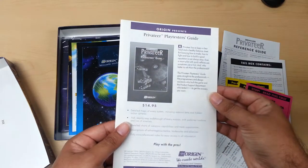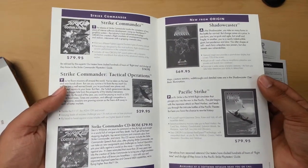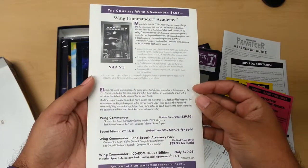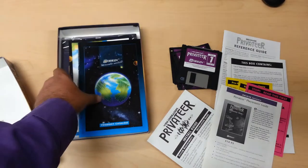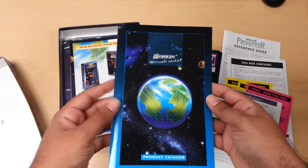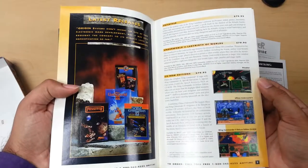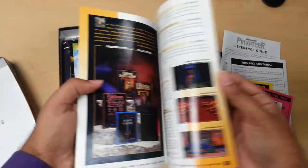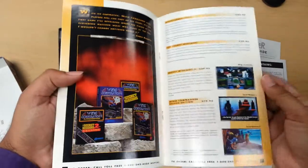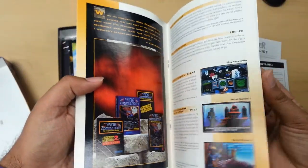Then you have the Privateer Playtesters Guide if you want to buy it, and there are some ads for some of the other titles. In my opinion, the best thing about this packaging is the product catalog. The product catalog is nothing short of amazing — it has a ton of games, really detailed, great coloring. I like how they show the complete list of games for each of the series.